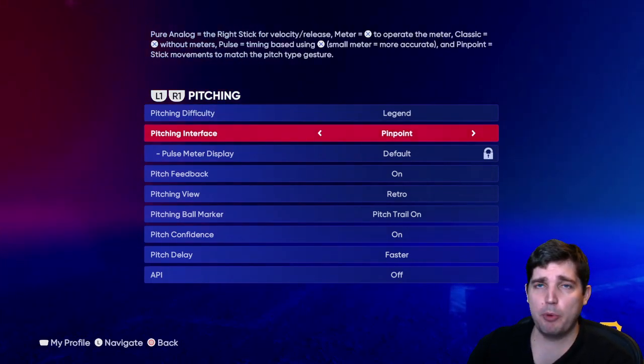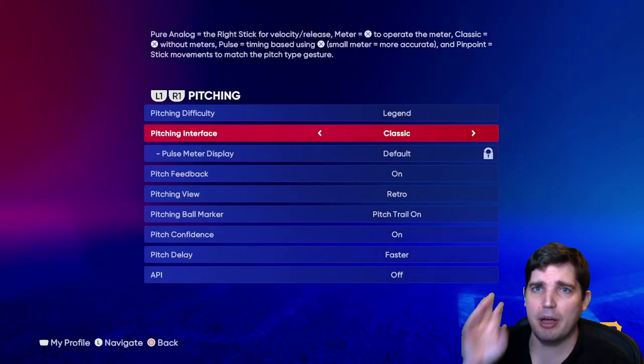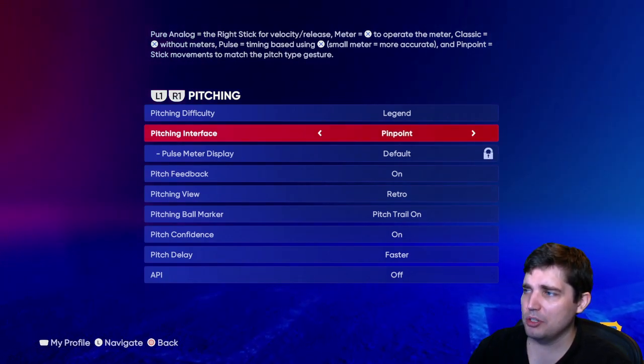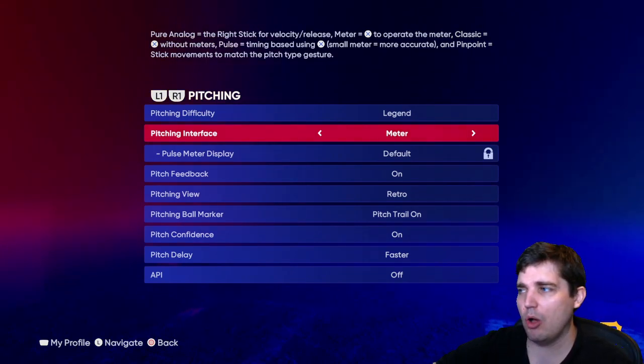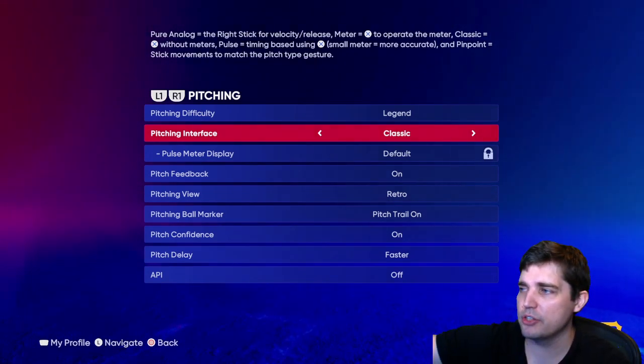Pitching interface — use pinpoint. The easiest one to use is classic, where all you do is click a button and it auto-throws, but don't use classic. Analog, pulse, pinpoint, or meter — they're all viable. Classic is awful because it's so RNG; you're going to throw a bunch of pitches down the middle or way out of the zone.